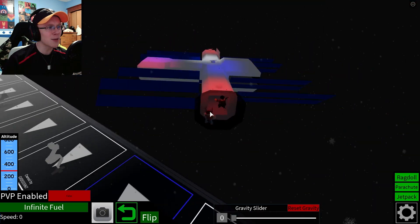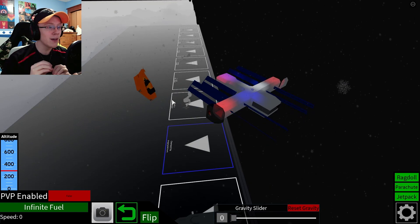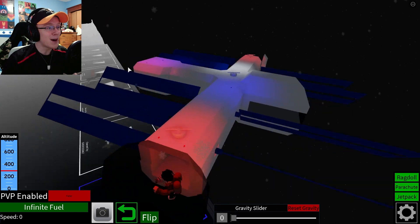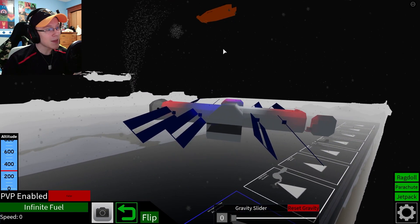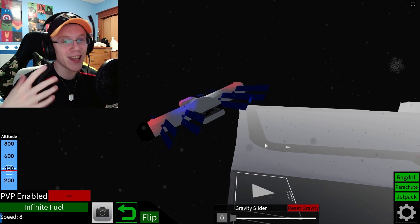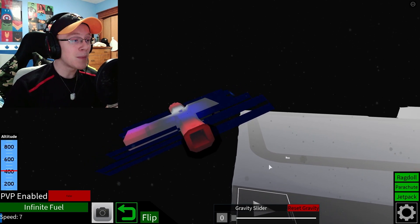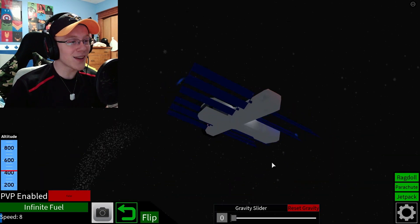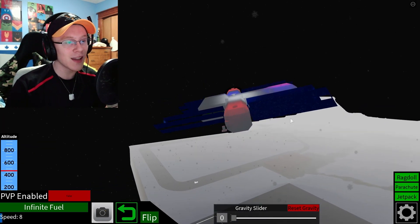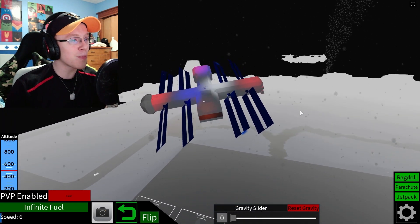I gotta thank you guys for the idea - a lot of people were pushing me to try to make a space station. And I gotta say, it's pretty difficult, especially if you want to make a highly detailed one. Big respects to all the people who do big space station-y stuff, because it looks really cool. But yeah, this is my space station, and I think it turned out alright. I'd love to see maybe something actually dock onto this thing in the future, or maybe I'll try again and make something a lot more intricate. But overall, I think it turned out pretty cool and I'm happy with it.